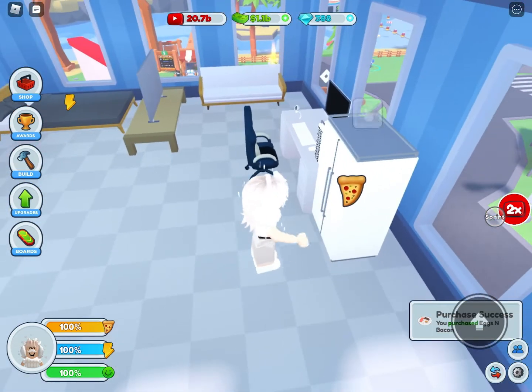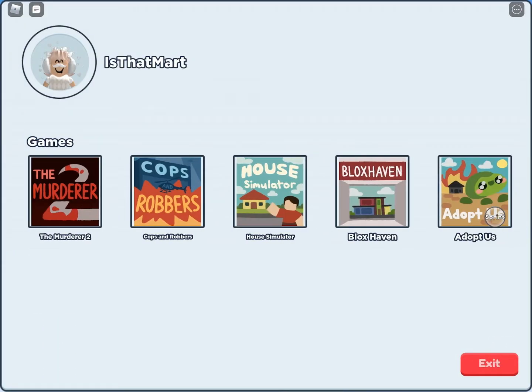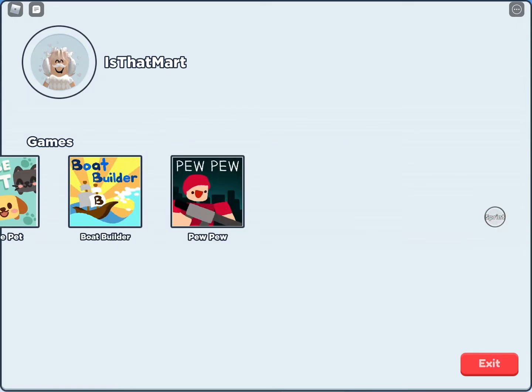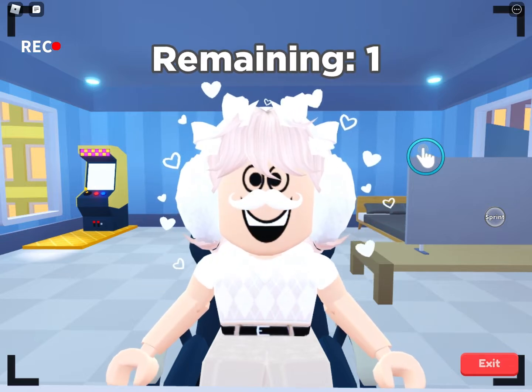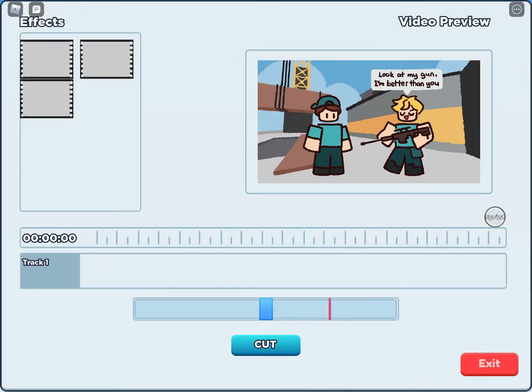What you want to do is go to your desk, sit down in the chair, and play a game. You'll only start with Murderer 2, but as you get more subscribers you unlock more games. I'm going to do Pew Pew first, which is the best game. You get to choose whether you want to livestream or record — I usually do record more.